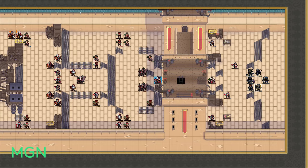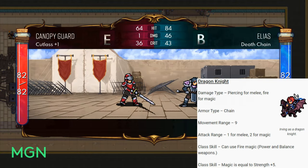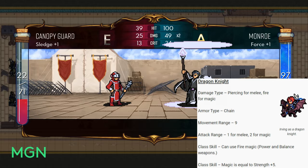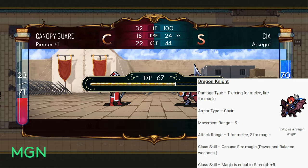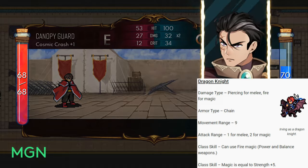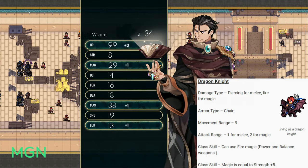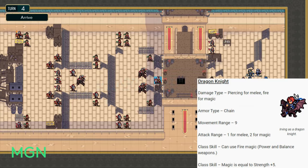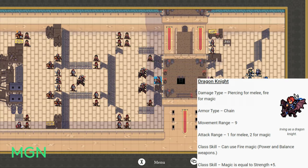Your third option for level 30 promotions is Dragon Knight — probably one of the better sprites in the game, it looks quite cool. The damage type depends on your attack mode: melee is piercing and magic is fire. Armour type is chain and movement range gets bumped up to an enormous 9. Attack range is 1 for melee and up to 2 with magic. The first class skill is can use fire magic, making your power and balance weapons fire. The second makes your magic equal to your strength stat plus 5, so you won't be gimped with weak fire attacks.